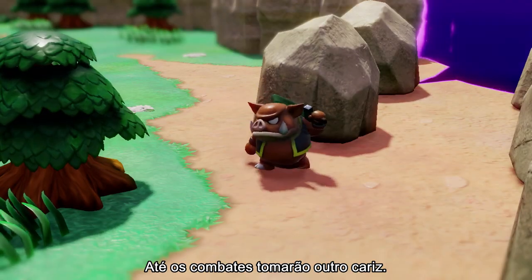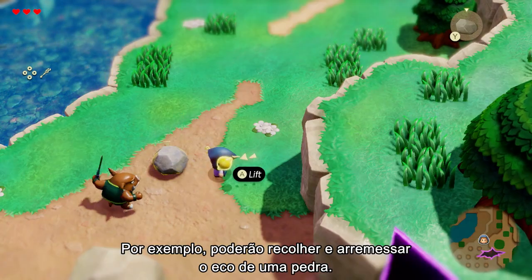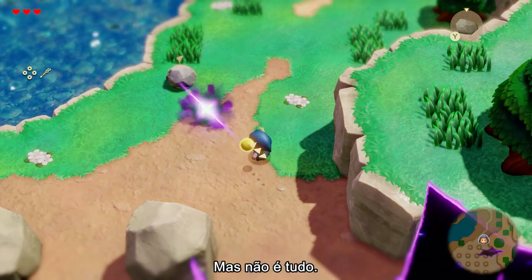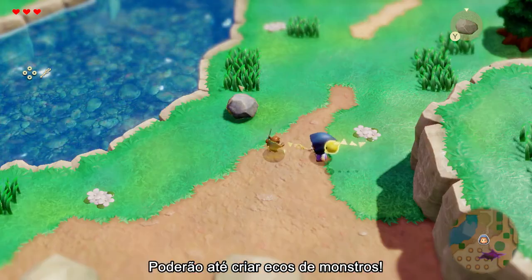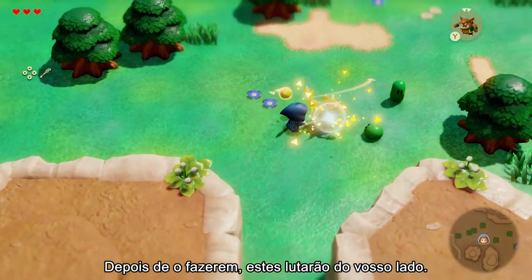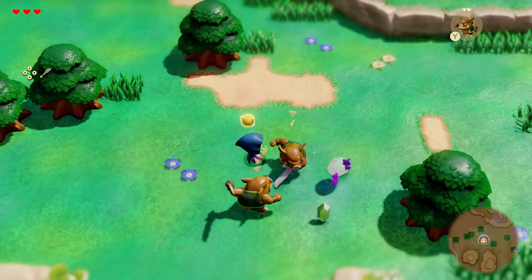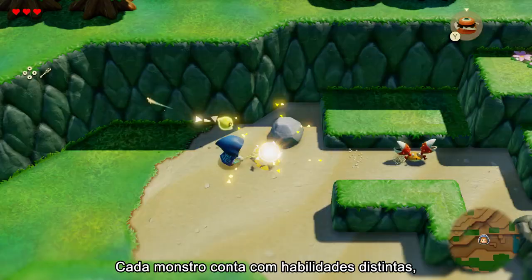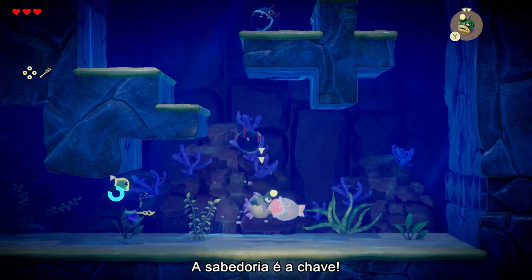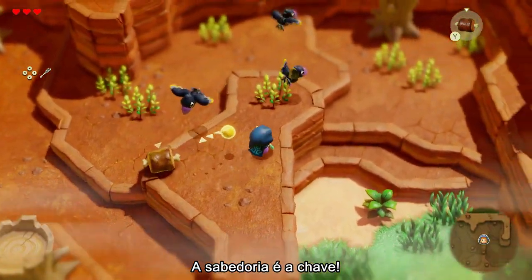Even battles will look different. You could pick up and throw a rock echo, for example. That's not all, though — you can also create echoes of monsters. After doing so, they'll fight by your side. Monsters have different abilities, so choose the one you want to create based on the situation. Wisdom is key, after all.